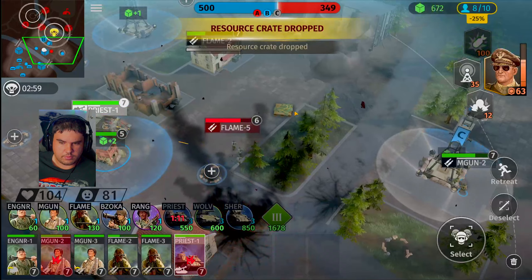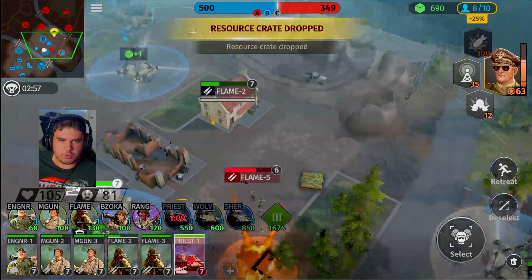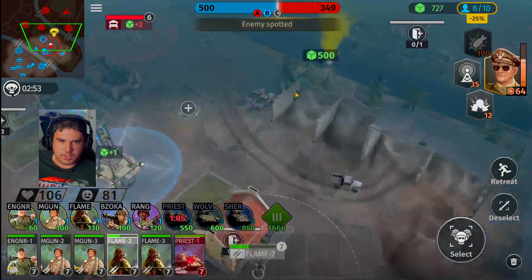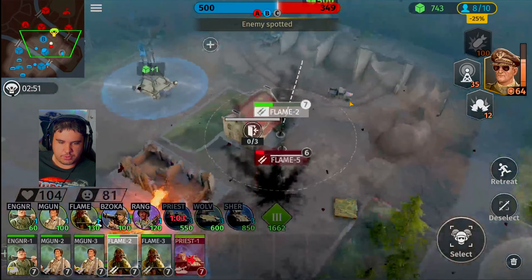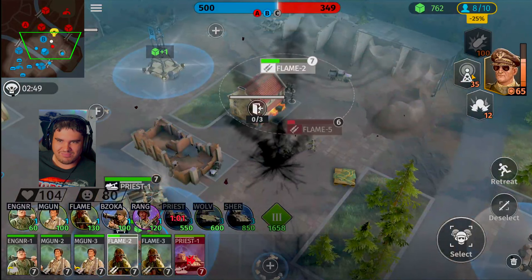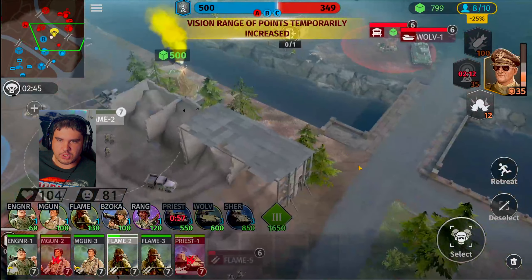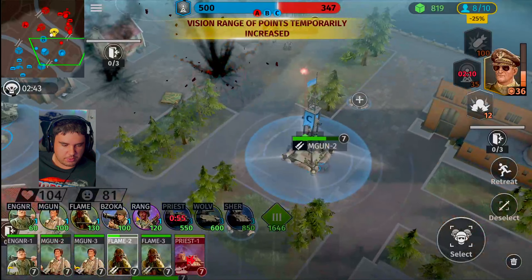Resource crates dropped. Looks like he's just moving around and attempting to get the resource crates. We might need to do the same, so let's hop out of the building. We could do a radar boost — let's do that. That'll give the priest a little bit better vision. He's got a Wolverine already, so we're definitely going to have to worry about that.